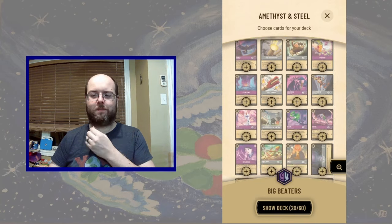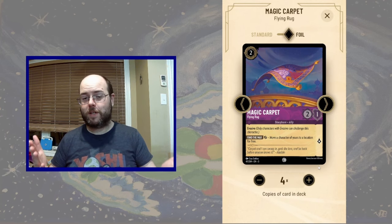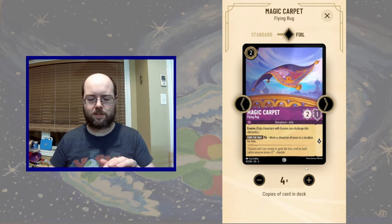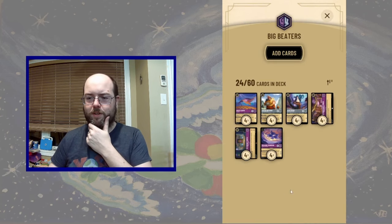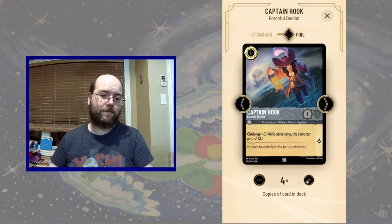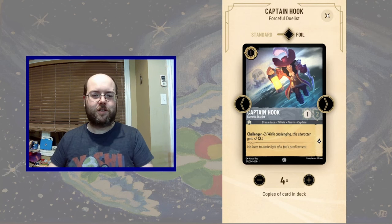We're going to be playing with these locations. I want to play Magic Carpet, because it allows us to move characters to the locations for free, and we need to move these big characters to these locations. We've been mostly playing in the 3-4 drops, so we need some early game — some 1s and 2s. Captain Hook is a very good beater. He's been doing his job since the first chapter and is going to continue to do so.